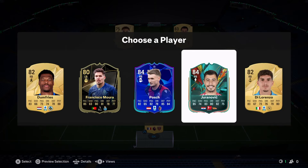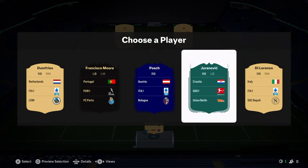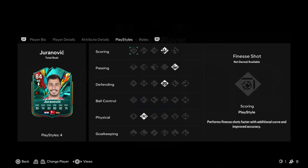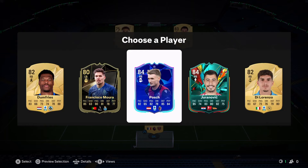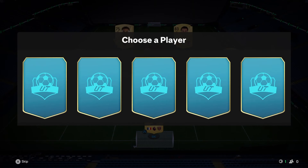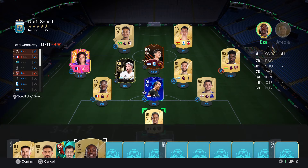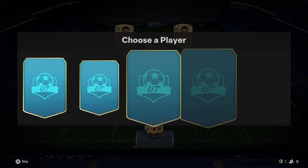We get our first Total Rush player — unfortunately he doesn't fit the formation. It's 84-rated Uranovic. Looking at the card, there's nothing particularly special but he is the highest rated so we take him. First Total Rush player — don't forget to keep a count of how many we get in today's draft attempts. I'll take Eze for the chemistry and Davala goes on to the bench.